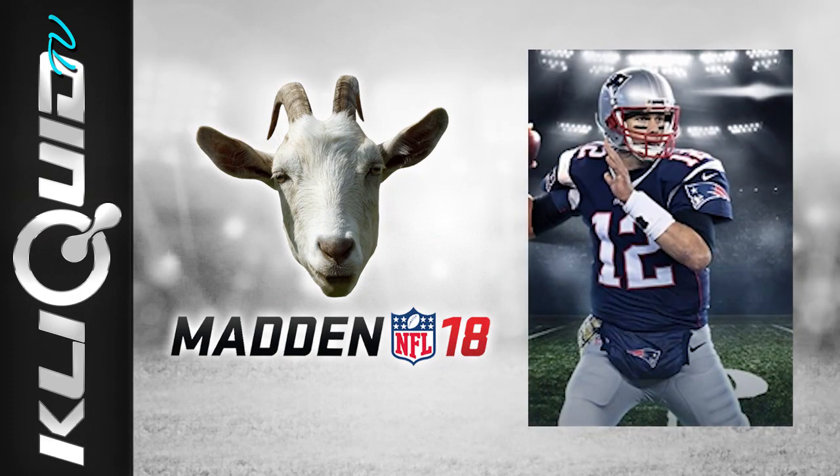Up next, in my opinion the GOAT, and that is Tom Brady at quarterback. Certainly going to be one of the better quarterbacks in the game. He doesn't have the mobility of guys like Russell Wilson, Tyrod Taylor, or Aaron Rodgers, but I'm assuming Tom Brady is going to have the best pure throwing attributes in the game to start. The GOAT edition of Madden 18 also has Tom Brady on the cover, and yeah, the regular edition does as well. Definitely going to be one of the better cards in the game.